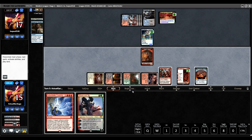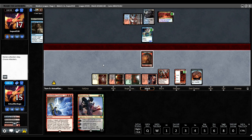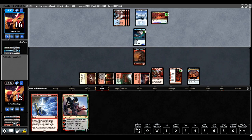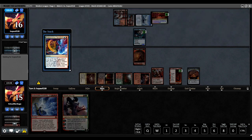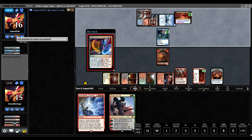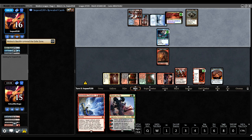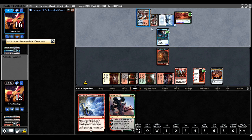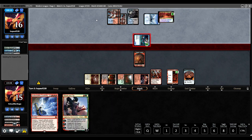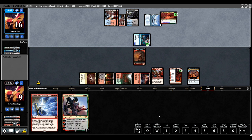Luckily they didn't have Delirium — that would have been pretty bad for me. Hopefully they don't hit another Counterspell off this Expressive Iteration, also pretty bad for me. But that is why this is one of the best decks in the format — just really good at finding its answers. I kind of hope to draw land. I can't afford to play around Spell Pierce, so I'm just going to try to go for two targets if I can.